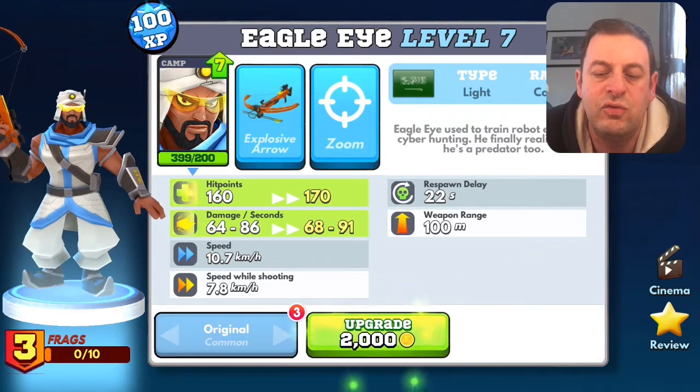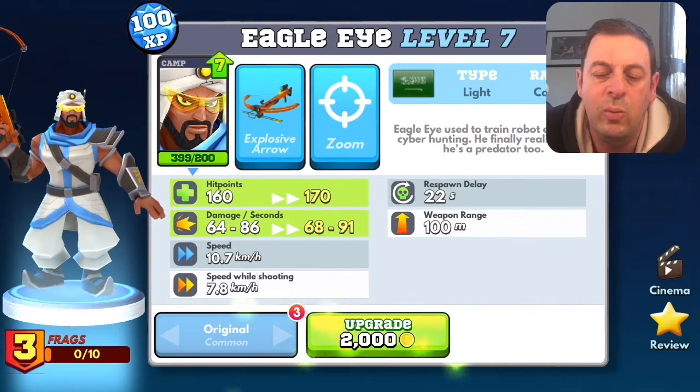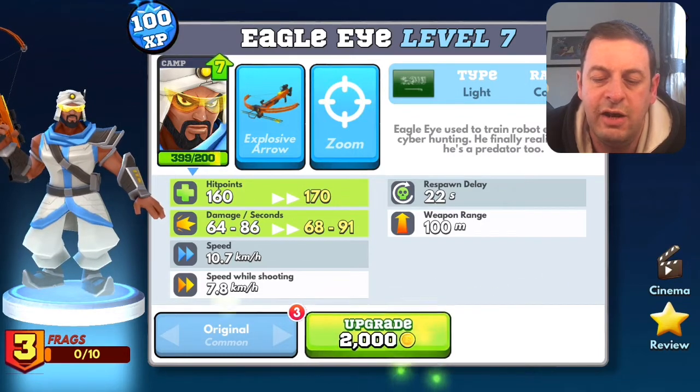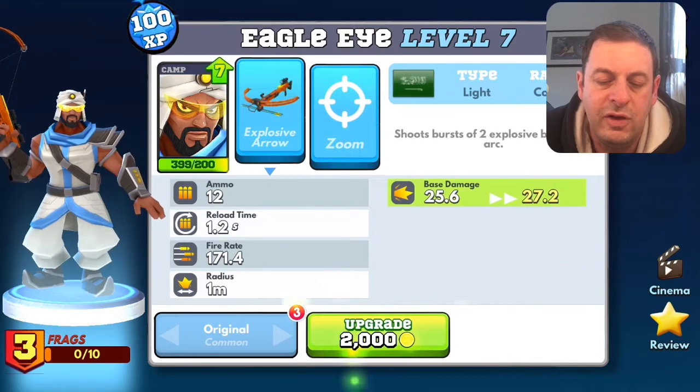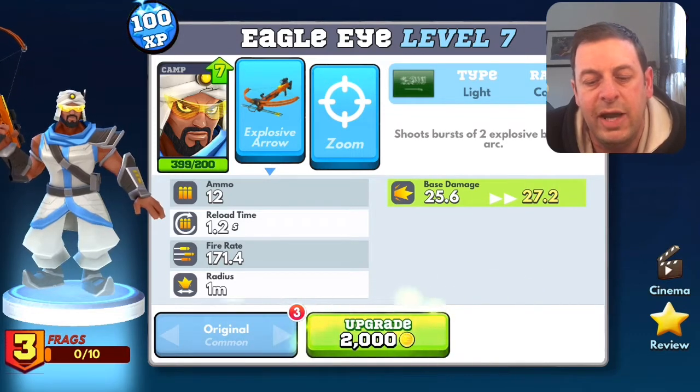Even his speed while shooting is not too bad - not too shabby. At least he's not one of these guys who slows right down when he's shooting, because those guys are a bit of a sitting duck. His respawn delay is 22 seconds. What is good about him is he's got a weapon range of 100 meters - that is a pretty handy, good long range. He's got this explosive arrow which has got 12 shots in the clip and a reload time of 1.2 seconds.